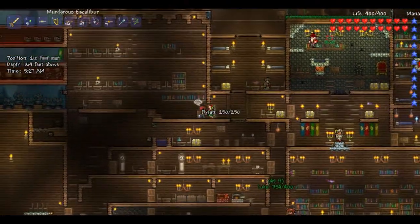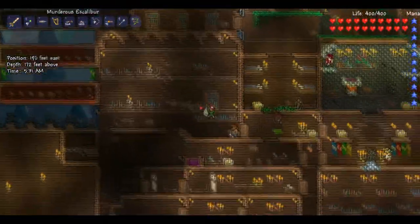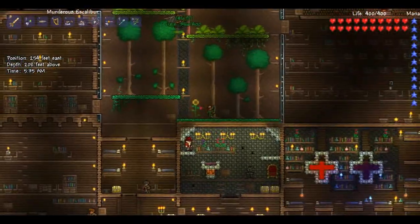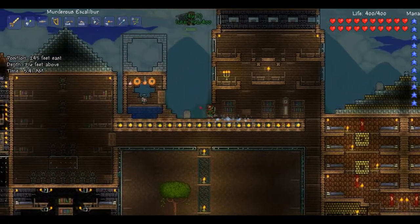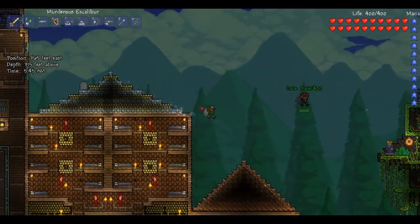We're going to be reviewing something that combines the Neptune Shell, which is crafted from whatever Skeletron drops — it's like Souls of Fright, probably — and the Moon Charm, which is a drop from werewolves after you enter hard mode.